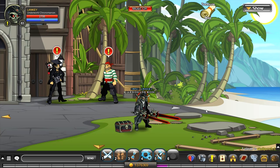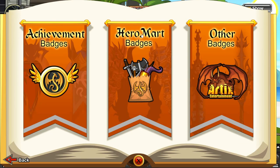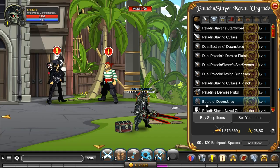It is a new upgrade bonus set, so if you purchase ACs or membership you can unlock this new naval. It also comes with a badge, and you go into your Book of Lore to access the shop. So we come here to our Book of Lore, go to badges, go to other badges, and scroll on over to the Paladin Slayer Naval. This is what the badge on the character page looks like, and let's hop into the shop and check that out.